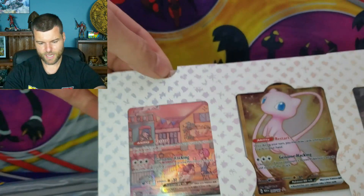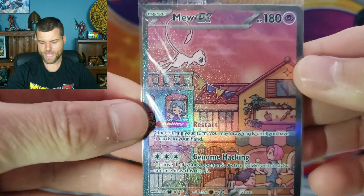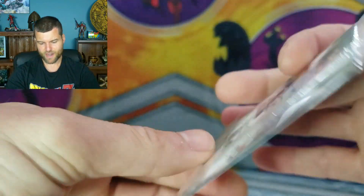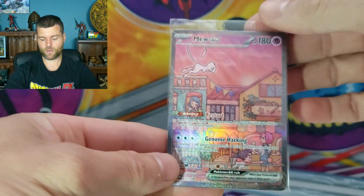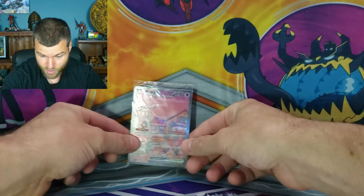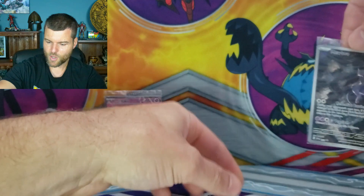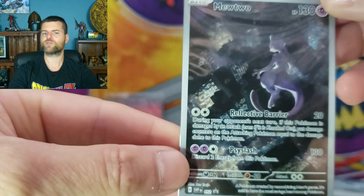We have the three promo cards. This is the first one — we have the Mew EX promo card. That looks absolutely amazing, gorgeous card. I'm going to leave it sealed for collectors and whoever wins. I'm actually going to leave it on center stage — that's pretty nice. We do have the Mewtwo promo right there. Was it AR? Maybe Illustration Rare. I'll leave that sealed as well.